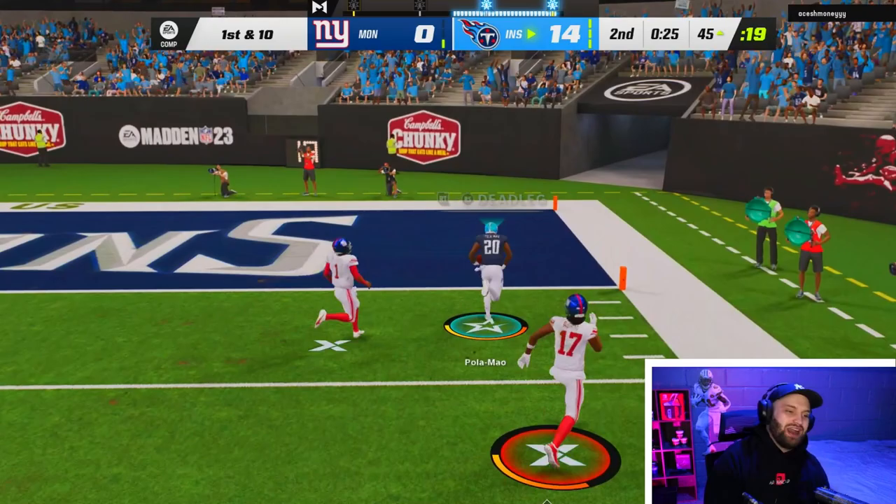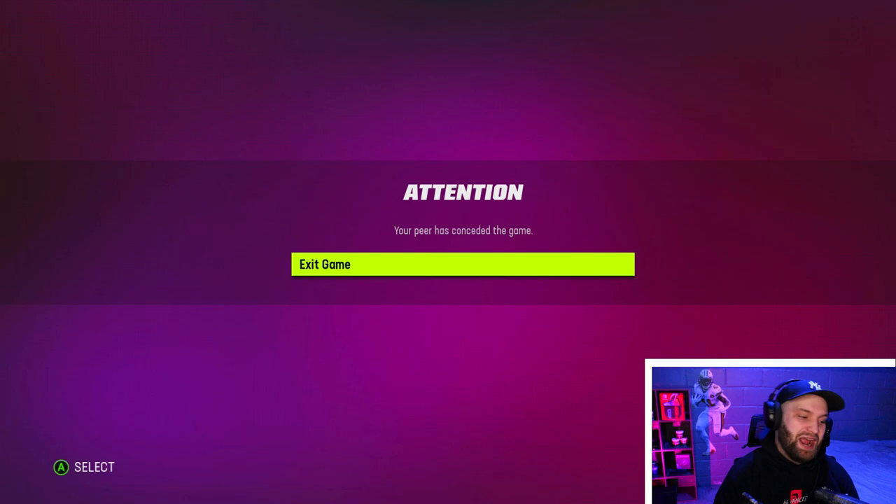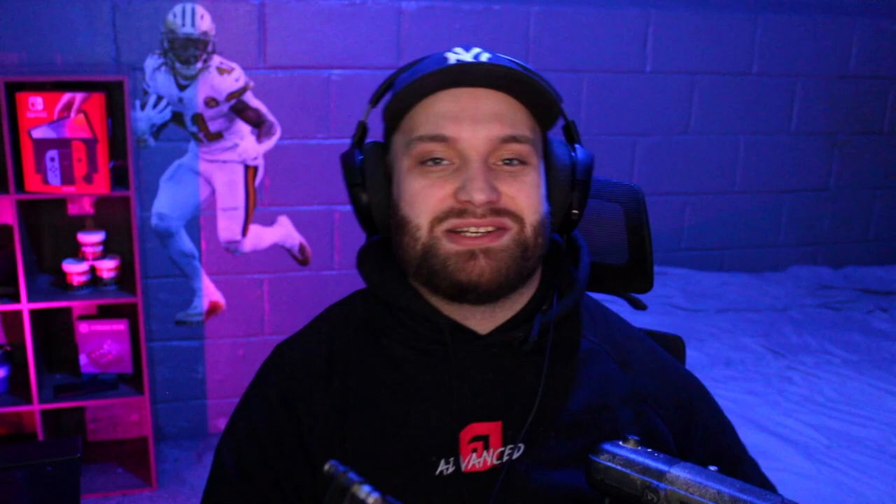I know this is a Kittle gameplay but we gotta take our big six — going up 21. George Kittle finishes with two touchdowns and over 100 yards. GG — George Kittle was an animal. I hope you guys enjoyed the video. George Kittle was definitely worth it — a very fun gameplay. I do these for all the new cards in the game, so make sure to hit that sub button. We're so close to 20K. I'll also be live on Twitch right after this. Hope to see you guys in the next one — peace out.